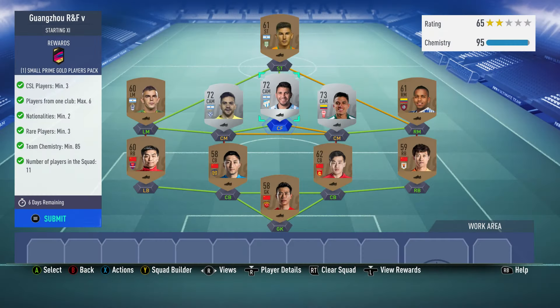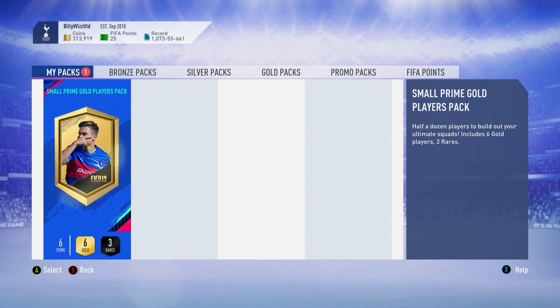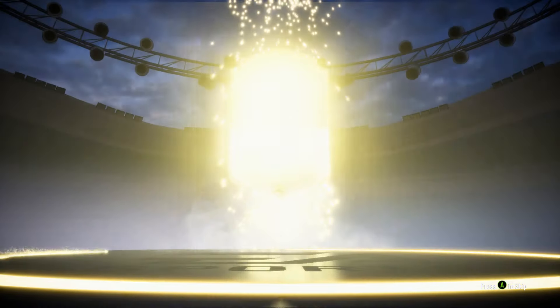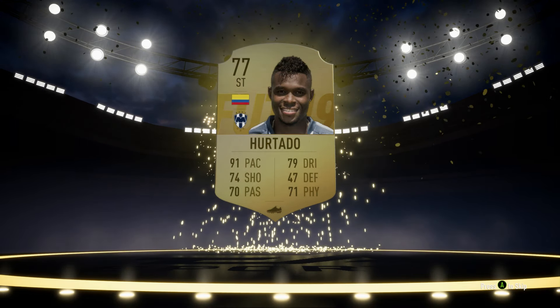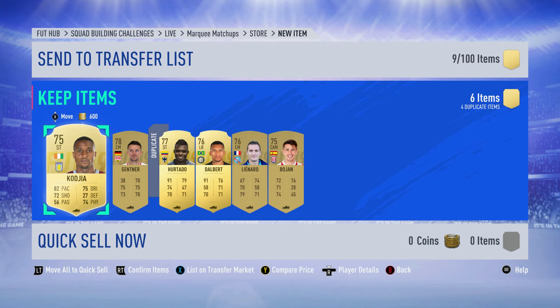Let's submit and have a look at what we get in this small prime gold pack. Come on, come on, pack gods give me something nice. That's not a walkout. There's no walkout — he's a 77-rated player, my best player out of the pack. And he's a duplicate! Well, thank you for watching, please subscribe for more. Billy Wizz Gamer over and out. There's a link in the description for a chance to win FIFA 20.